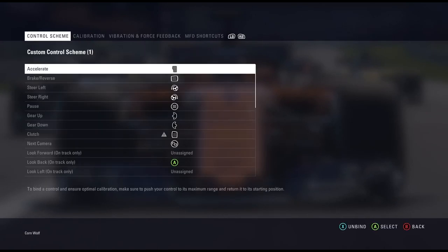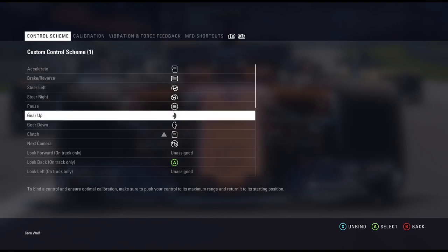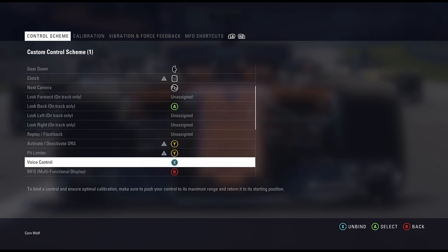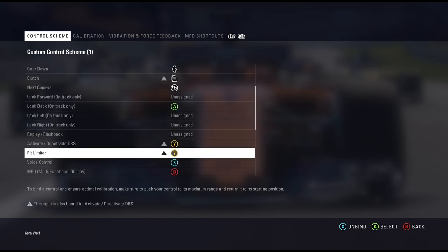This is my tweak and you can rename it if you want to. First off you've got the control scheme which is all the different buttons that you can remap. I've got clutch and manual clutch, so the warning sign means that you've got it bound to something else. I've got the DRS and pit limiter on the same button because it's something that's triggered.